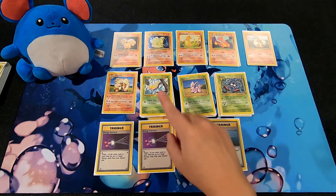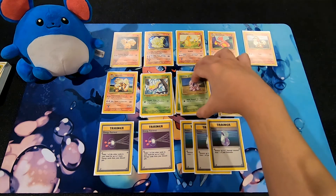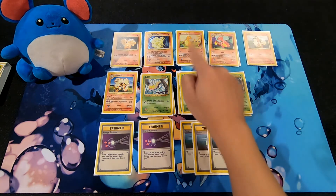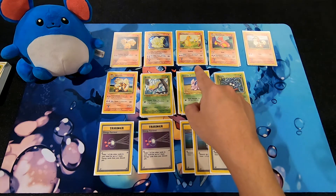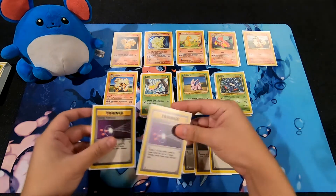That is pretty much the deck's strategy: stall with Tangela or Growlithe using Potions while powering up Charmeleon, Ninetales, or Arcanine to use those Flamethrower, Ember, and Fire Blast attacks for high damage. And when you lose Energy cards, the Energy Retrievals get them back.